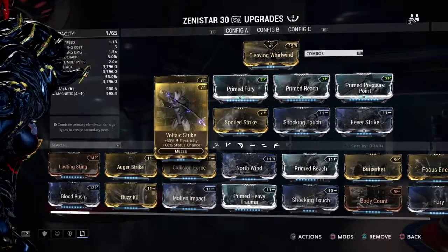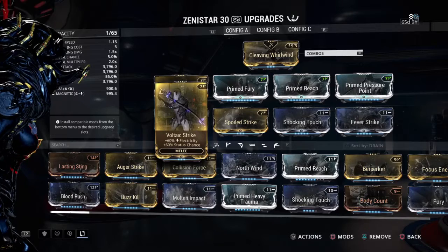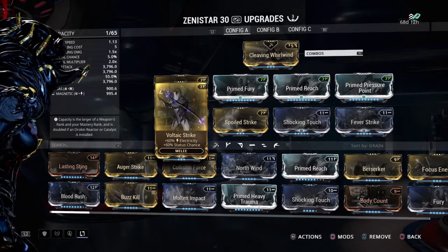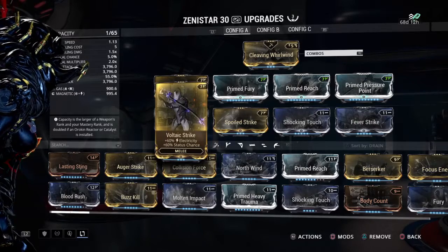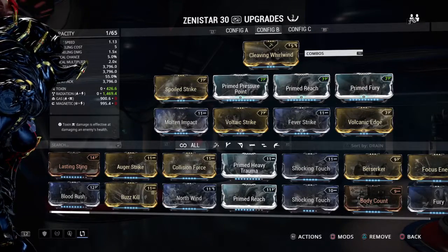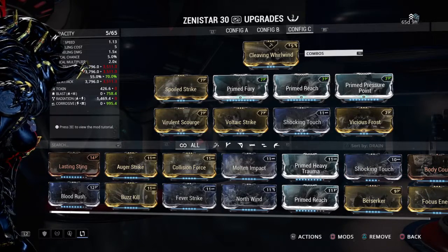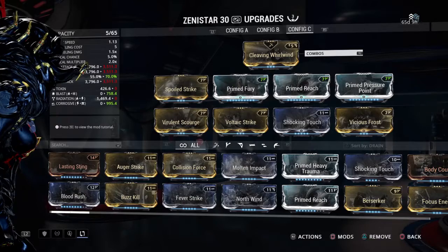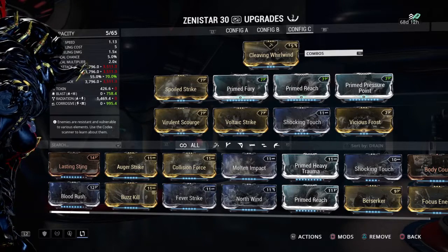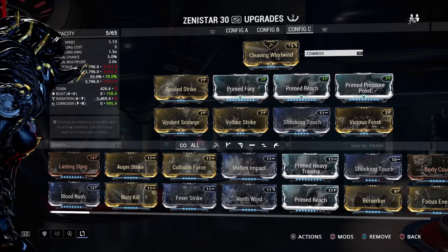We've got a couple of status mods to crank that status up — you have better than 50-50 odds of proccing those abilities. Gas and Magnetic takes out the Corpus very well. For Configuration C, this would go with Corrosive and Blast damage. Corrosive cuts down the armor of the Grineer and does natural damage to both Grineer and Infested, the Ancient Healers and Moas.